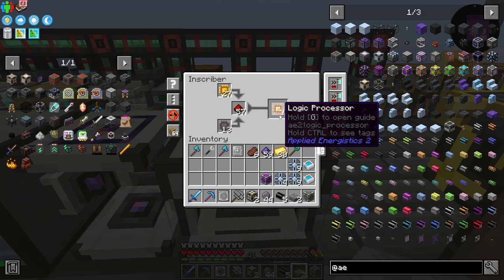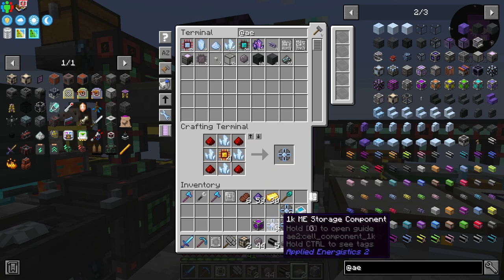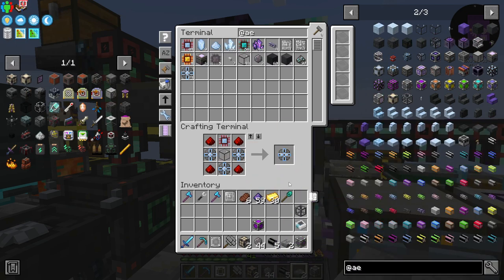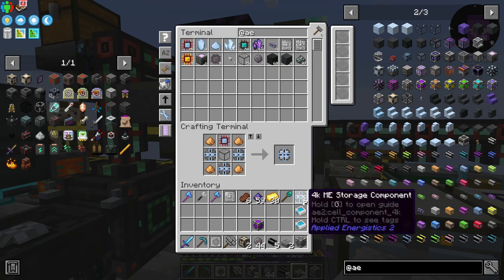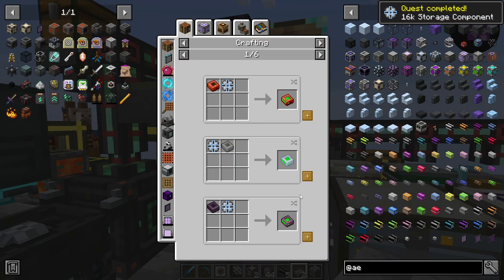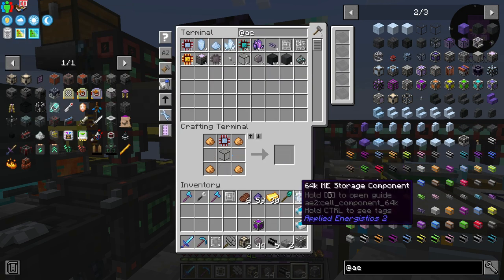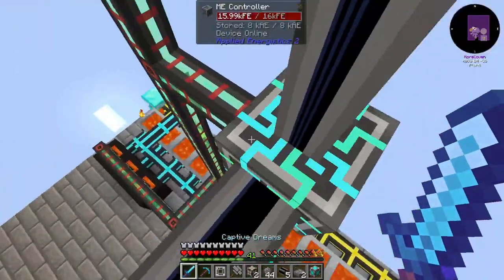We'll start processing the rest of this so we'll have more. So now — four and five — this will now make the 4k. Should be nine of those. And the 4k will make 16k — right here. Three of those. We use this to make the 64k. Okay, so now we have the 64k. We take that along with one of these crafting units and we get a 64k storage.